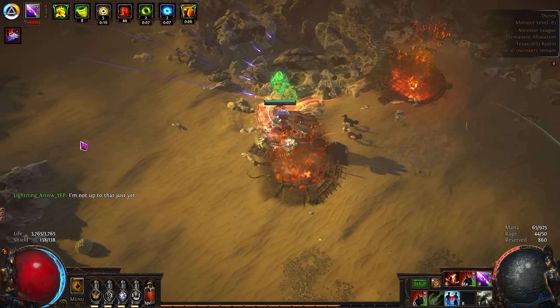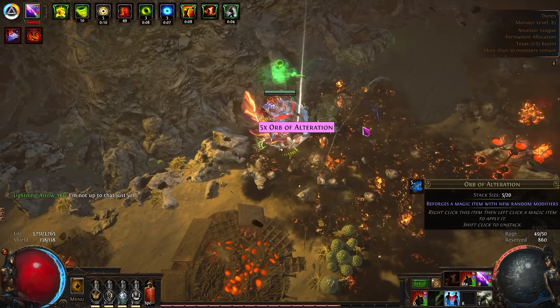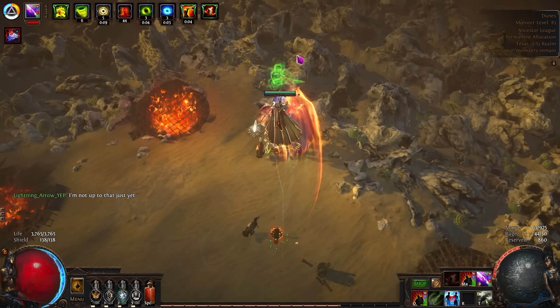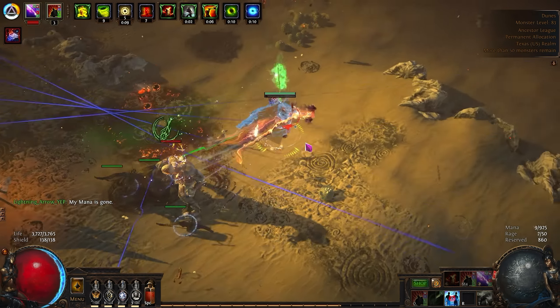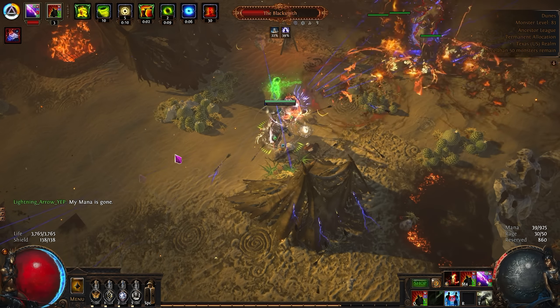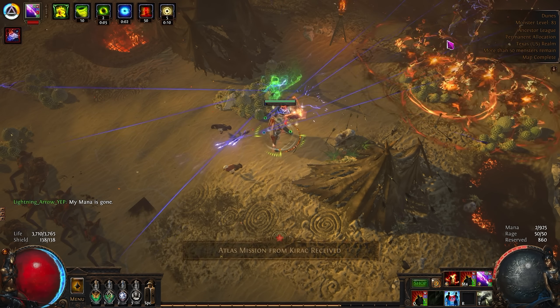If you're looking for a late league start build, maybe your first build didn't do it for you, I can super highly recommend for any semi-experienced player on softcore trade that Lightning Arrow Deadeye is an absolutely amazing character. In this video I'm going to go over my character and gear, how my league start went, my Atlas tree, my current farming strategy, what I'm planning to do soon, and some updates to the POBs for this build.